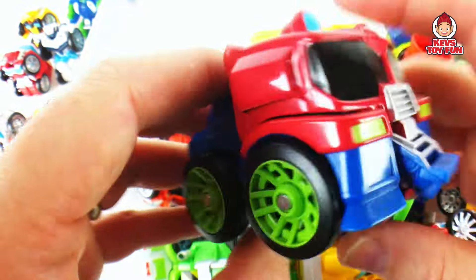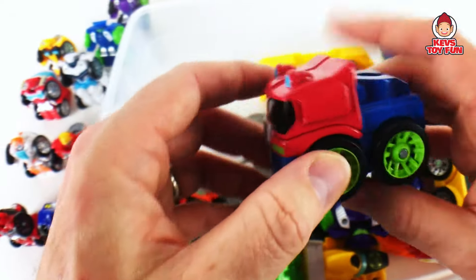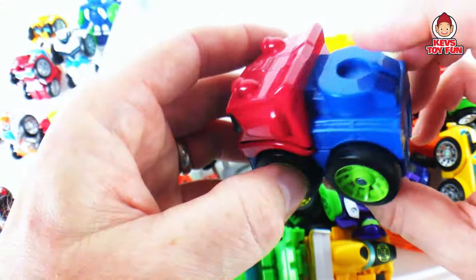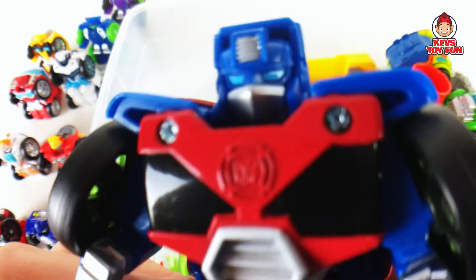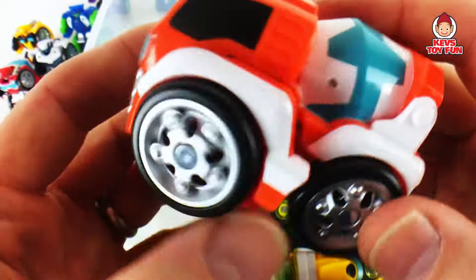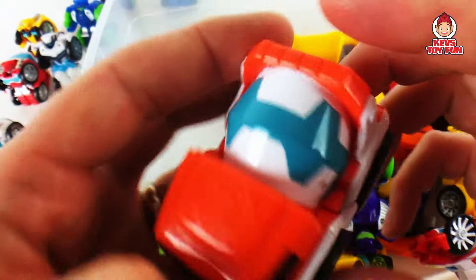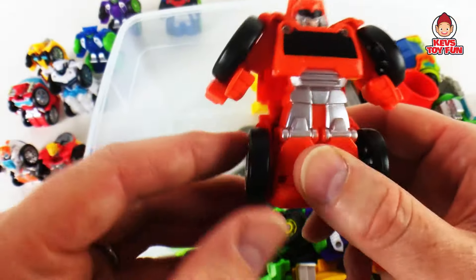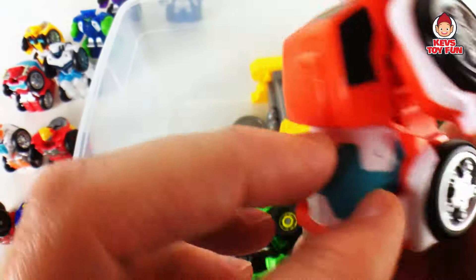And then we have Optimus Prime. Optimus actually came with a humongous trailer that was like a storage case — I just didn't pull it out for this one. But there you go, transformed. Pretty cool. And I believe this is Mortar — he's kind of like a cement mixer. There's a Rescue Bots symbol right there. Transform him and there you go. He's pretty cool — one of my favorite Flip Racers.